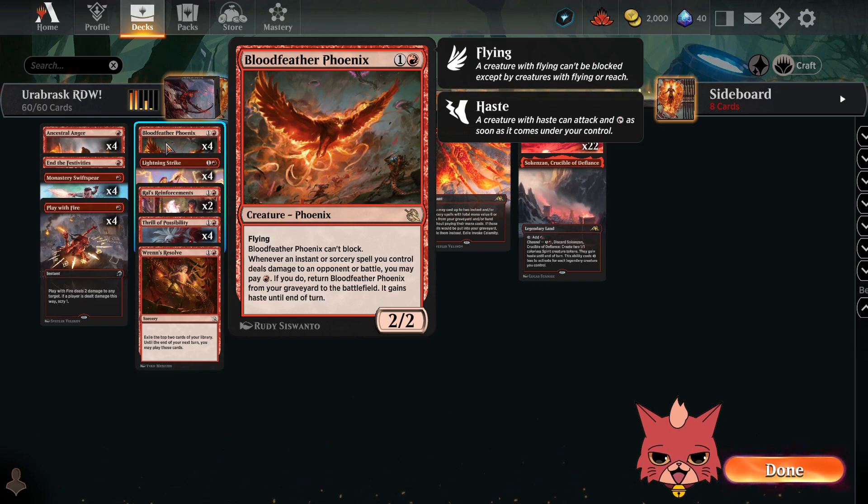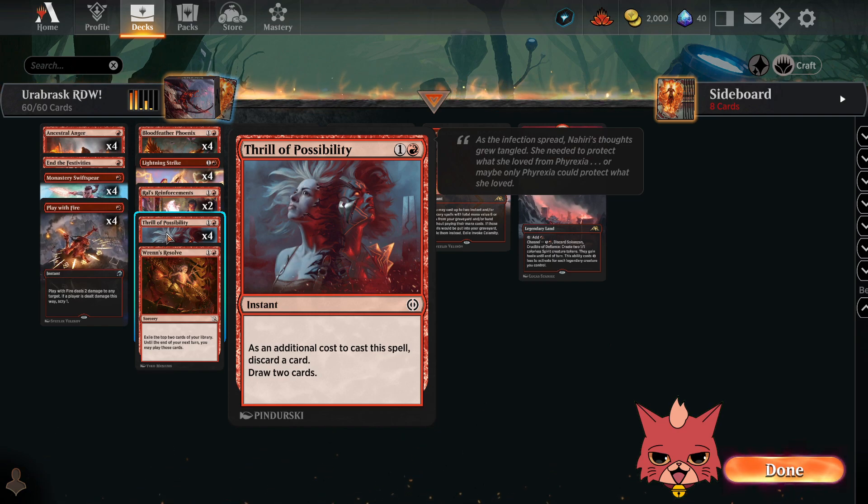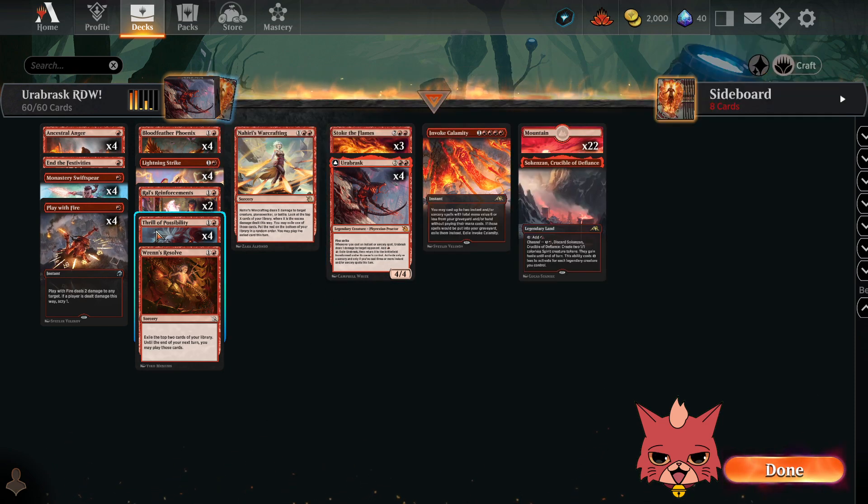Blood Feather Phoenix can't block unfortunately, but whenever an instant or sorcery spell you control deals damage to an opponent or battle, you may pay one red mana — if you do, return Blood Feather Phoenix from your graveyard to the battlefield and it gains haste until end of turn. It's nice to actually send this to the grave earlier and then hit your opponent's face with a Play with Fire and spend one mana to have a hasty phoenix come back. We have all four Thrill of Possibilities, which will work wonders with the phoenix and with Urabrask — two-mana instant, discard a card, draw two cards.